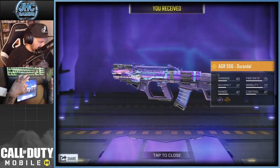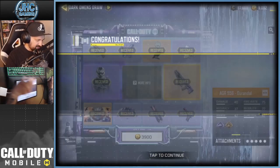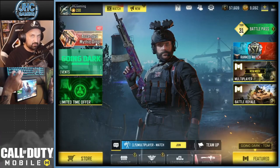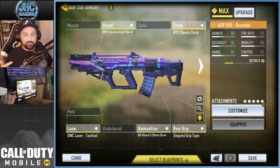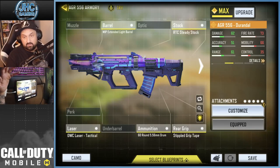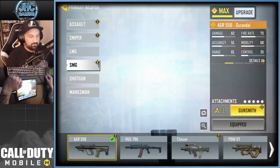Lucky draw complete — we're gonna create a quick loadout and go for some action. We're gonna go with the blueprint straight up, so it comes with the 556, 60-round mag, grip tape, laser, stock, and extended light barrel. The stats are pretty decent so we're not gonna change anything.